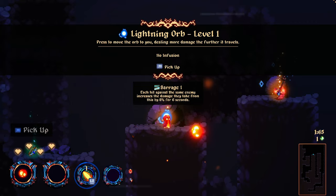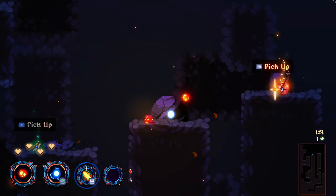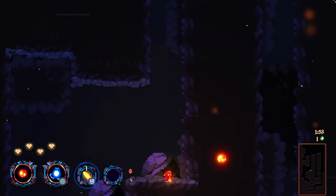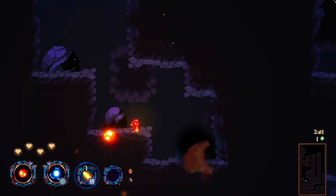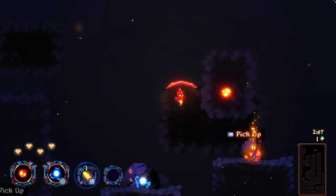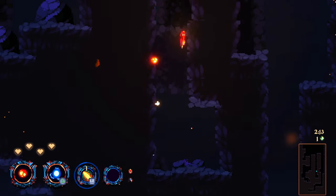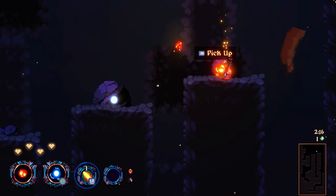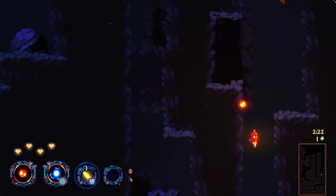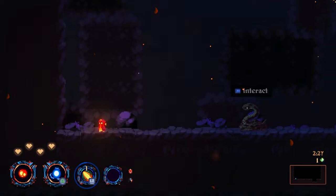We're going lightning and magma orb. For the first time I'm really looking at the map to see what's down here. Okay, there is the entrance to the next level. I'm actually liking the game more and more with every play. Very interesting — yes, I want to check the secret room.